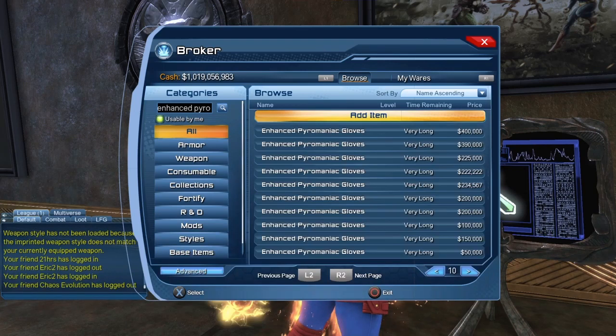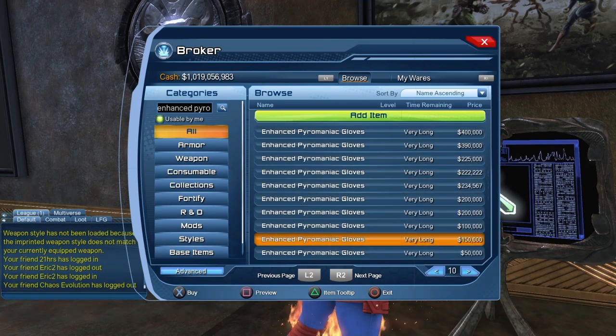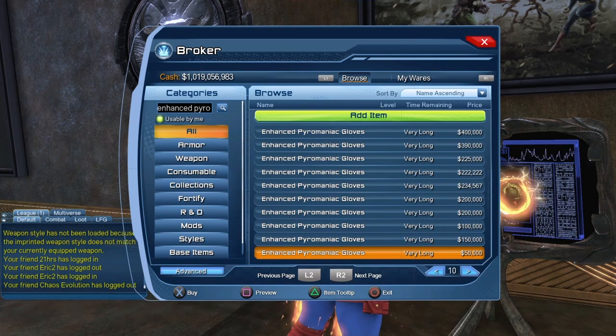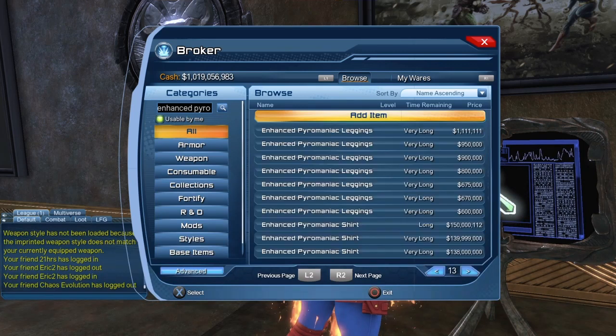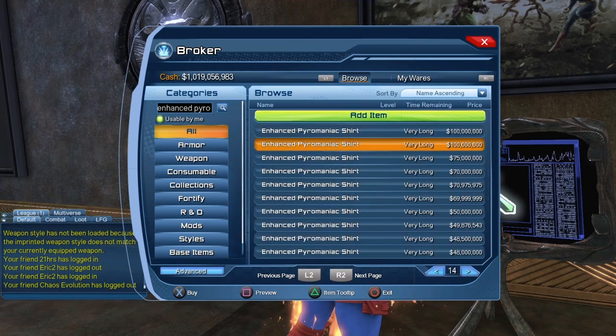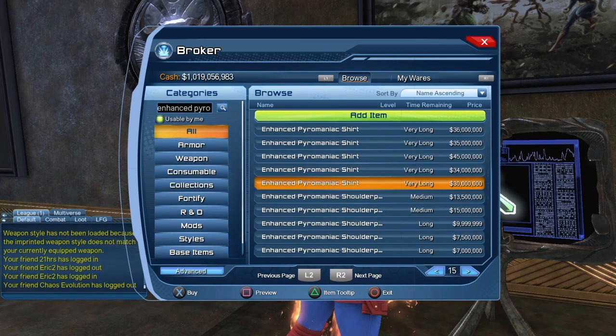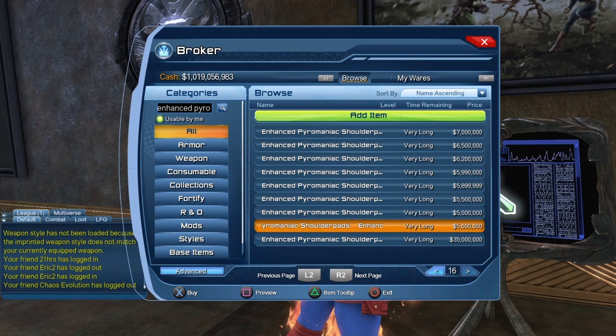For the gloves, they should be fairly cheap — you can get them for $50,000. For the legs, it goes down to $600,000. The shirt might be a bit expensive; I got it as a random drop, so I was fortunate. The price goes down to $30 million, making it the most expensive piece so far. For the shoulders, it goes down to $5 million, but I was able to get it for $3 million.